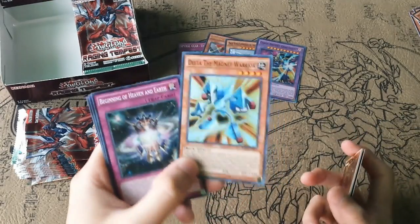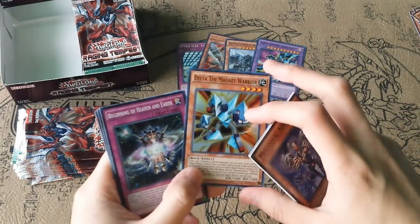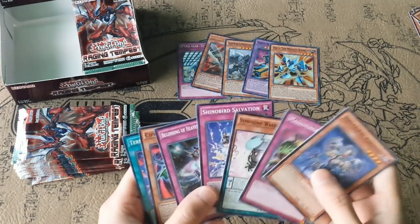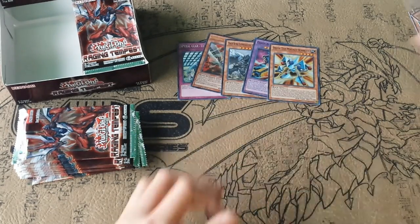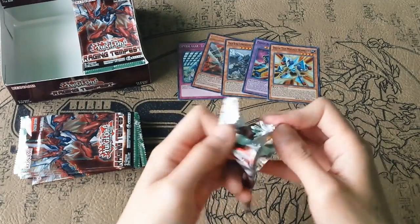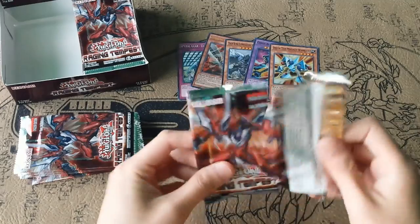Delta the Magnet Warrior — I'm very glad this card came out in this set. It's not worth a whole lot but it actually does help the Electromagnet Warrior deck if you really want to use it. I might do a profile on that at some point, only because I feel like the deck is actually pretty fun.